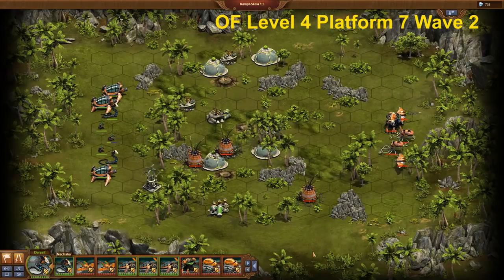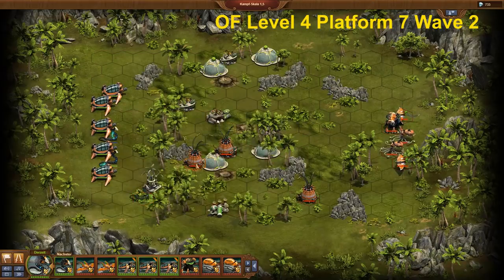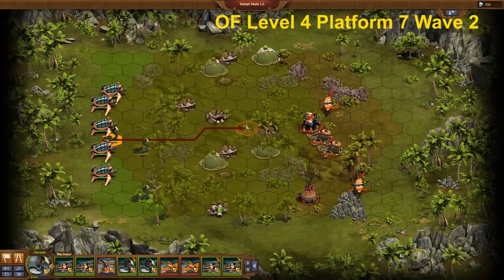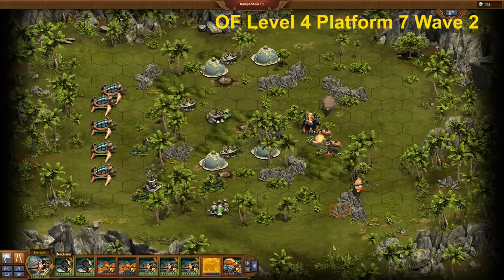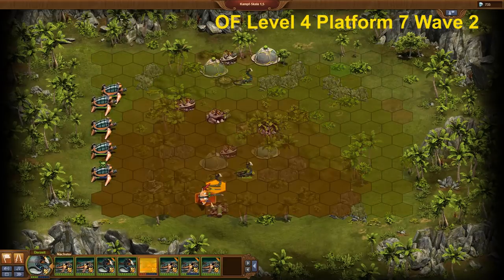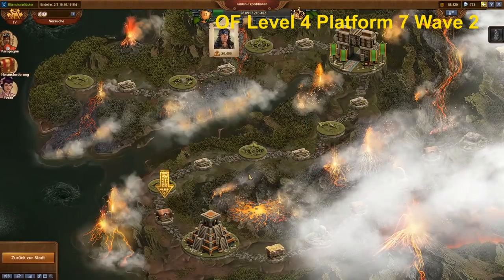Against Wave 2, again hide the eels in bushes, but in a way so that you can hit the Medusas before they can fire again in the second round. All other opponent units are very slow and so they can wait until round 2. You need to be careful with the order of attack targets, but besides that, this battle does not contain significant challenges.